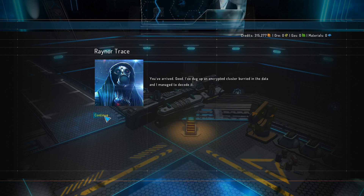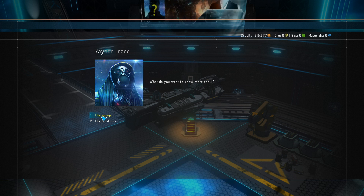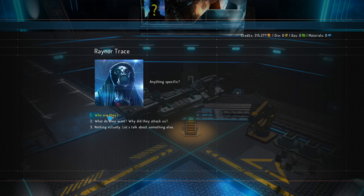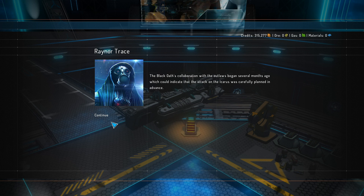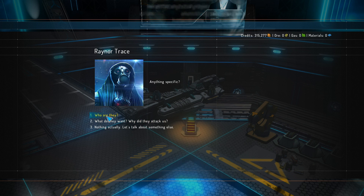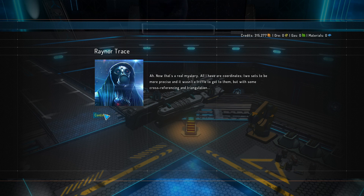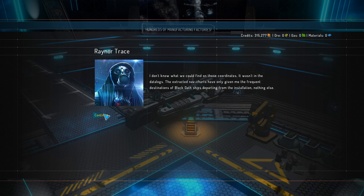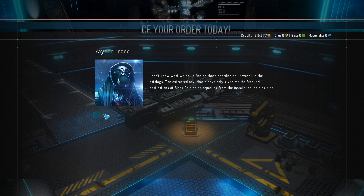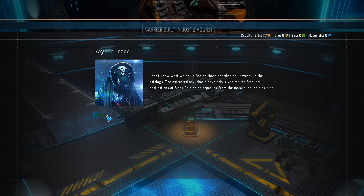You've arrived — good. I've dug up an encrypted cluster, buried in the data, and I managed to decode it. Let's find out about the group first. The Black Oath's collaboration with the Outlaws began several months ago, which could indicate that the attack on the Icarus was carefully planned in advance. What else can you tell me? Let's talk about the locations — that's probably what I need. We'll have the coordinates. The extracted NAF charts have only given me the frequent destination of Black Oath ships departing from the installation. Nothing else.